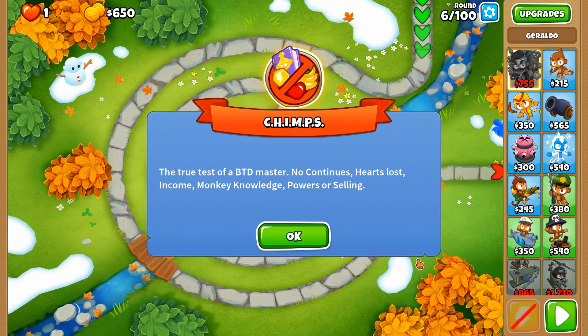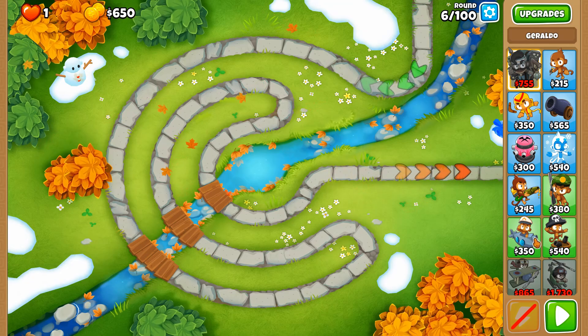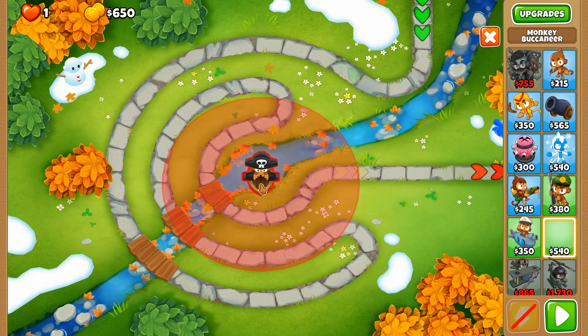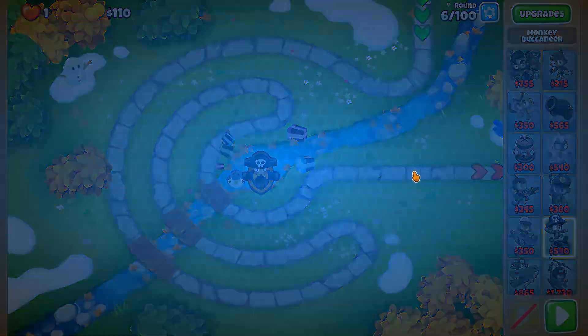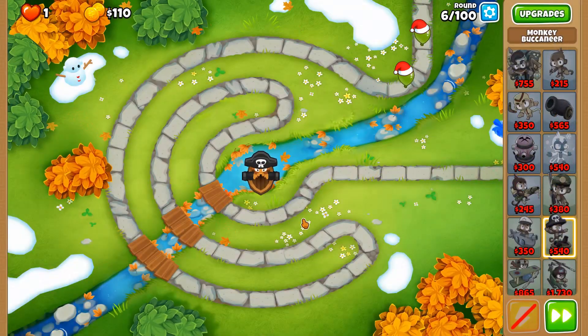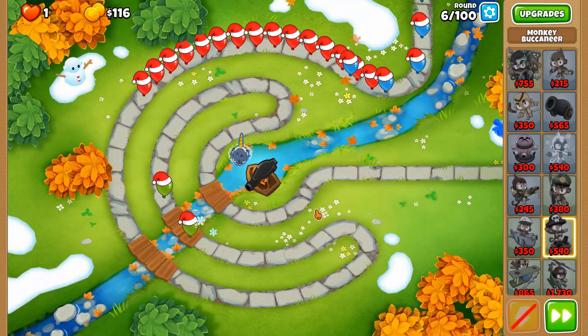2 Mega Pops is an achievement in Balloon Tower Defense 6 where a single tower in a Chimps game needs to get 2 million or more pops throughout the entire run. Today we're going to be doing this with the Aircraft Carrier paired with Hot Shots.